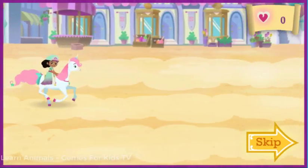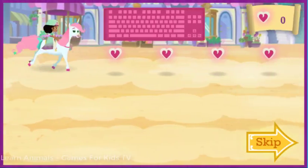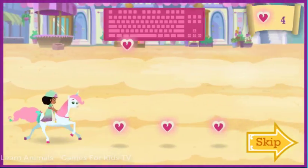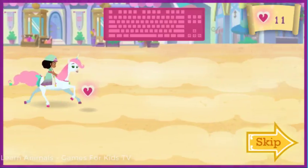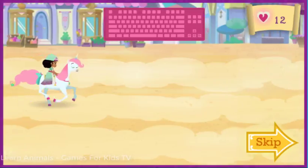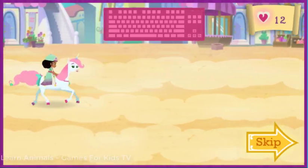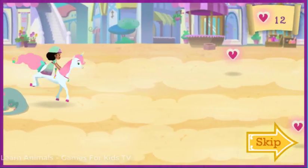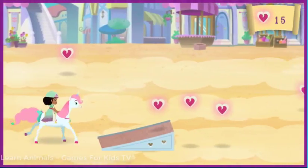We need to find Sir Garrett and let him know about the dragon. Press the up arrow key for us to move. Great! Press the royal job. Help us collect as many knightly hearts as we can along the way. Nice! Watch out for things in our way or we'll lose some of the knightly hearts we've already collected. You can move around them or press the space bar for a jump. Great jumping!